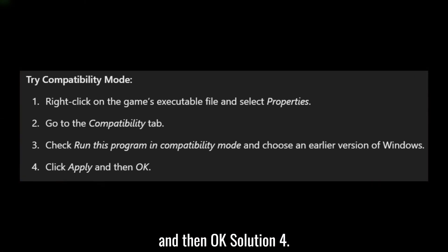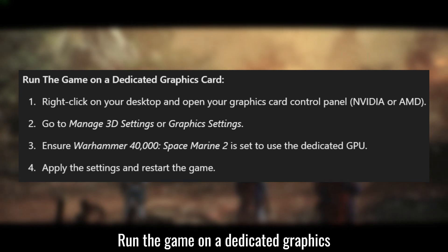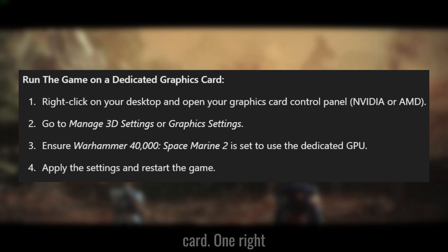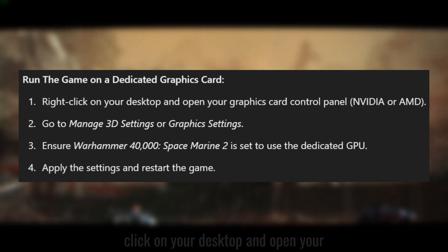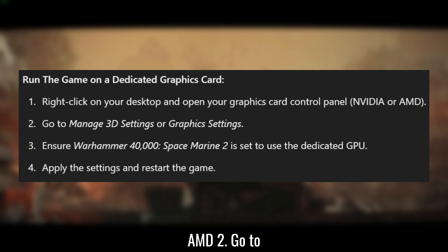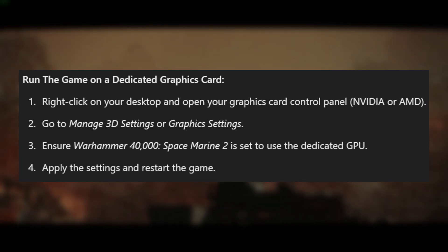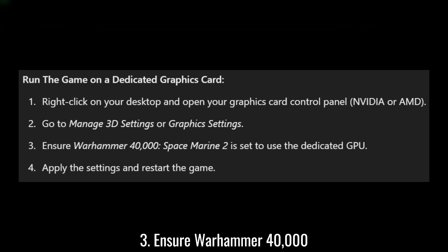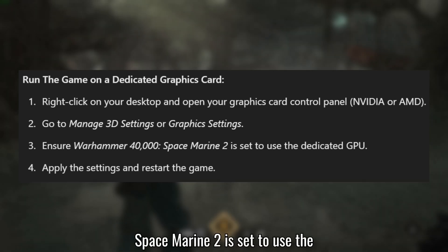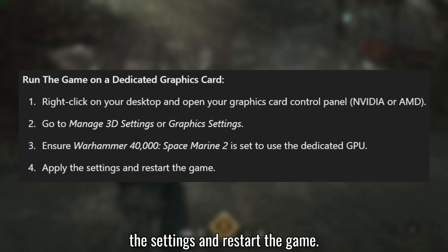Solution 4: Run the game on a dedicated graphics card. Right-click on your desktop and open your graphics card control panel, NVIDIA or AMD. Go to Manage 3D Settings or graphics settings. Ensure Warhammer 40,000: Space Marine 2 is set to use the dedicated GPU. Apply the settings and restart the game.